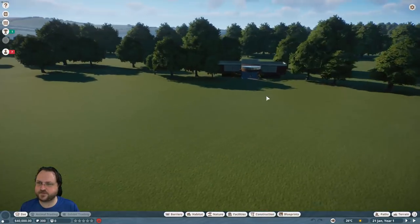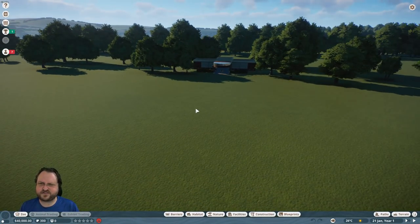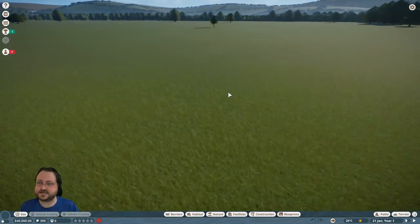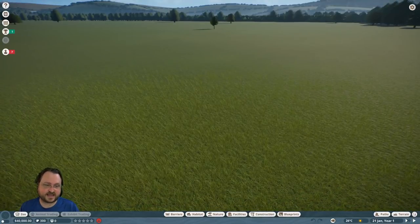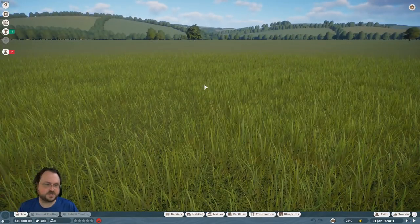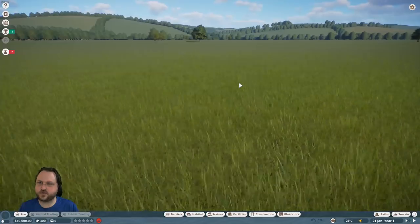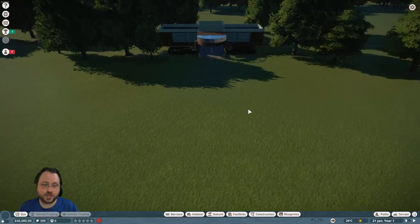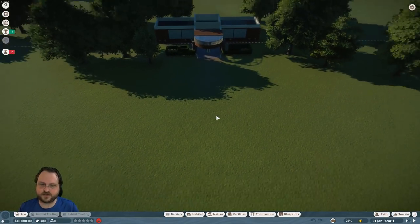They also have compatibility for an NVIDIA feature — Ansel — a turbo screenshot mode where it renders the scene at like 16K resolution with extra lighting features. You can get really crazy shots of your animals, which is very appropriate for this kind of game.